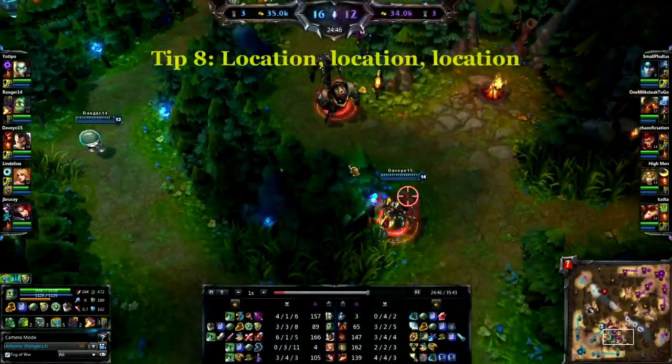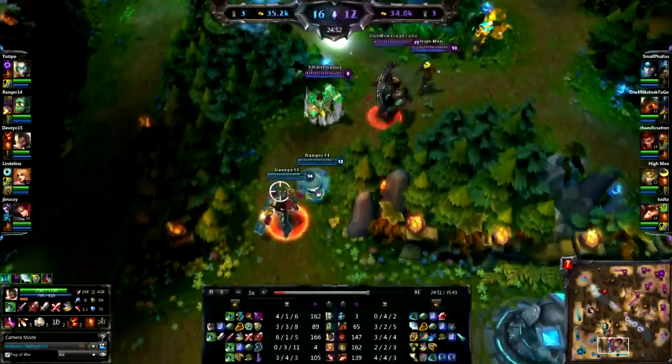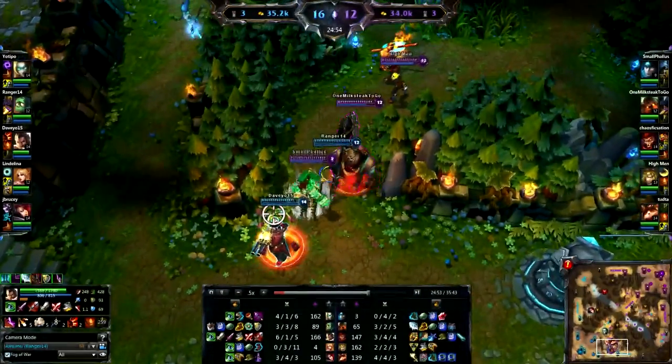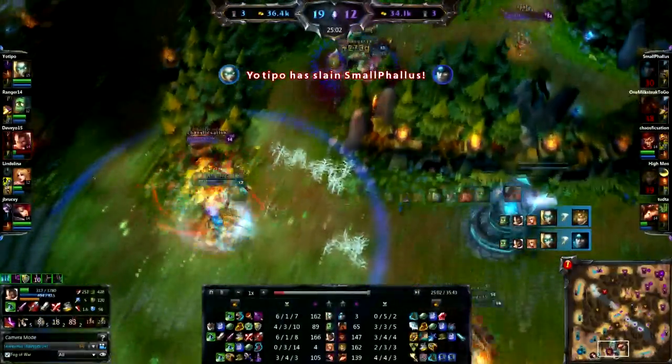Tip number eight: location, location, location. Here they're chasing down my teammate. I'm waiting for him to get into a position where I can get all of their team with my ultimate. As soon as I start funneling down this narrow passageway, I head back into the enemy team and cast my ultimate. Now Graves is able to turn around and use both of his abilities to do the maximum amount of damage. Because of our patience and waiting for the right location, we maximized how much damage our abilities can do.